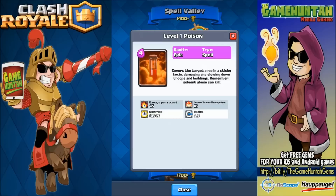Poison covers the target area in a stinky toxin, damaging and slowing down troops and buildings. Not bad at all - damage per second is 45, and you can deal damage to towers as well. Duration is 10 seconds, radius is 3.5. Remember, all stats can change at any time, but right now this poison spell only costs four elixirs.